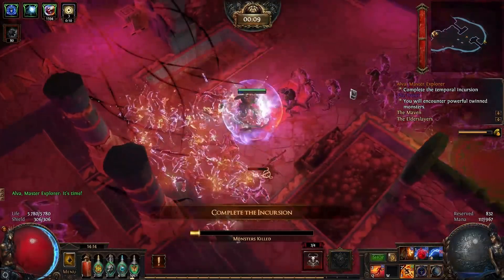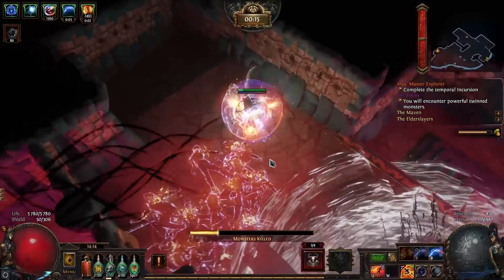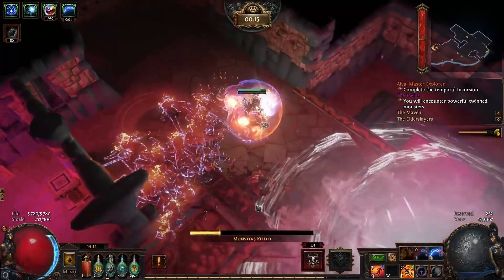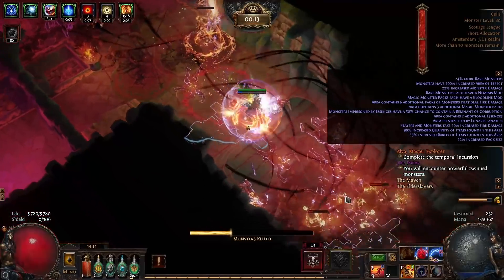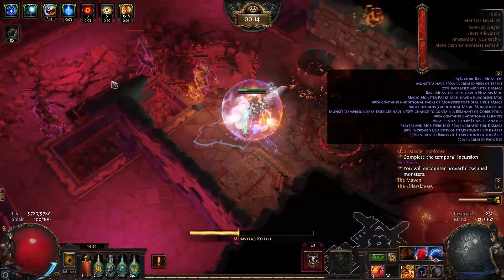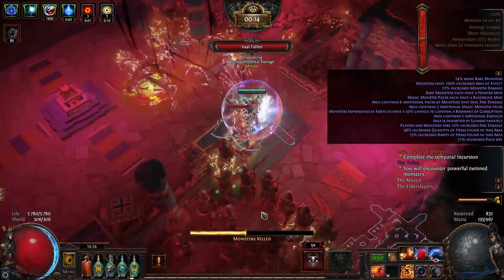This is a surprisingly tanky build, but it isn't hardcore-level tanky. I don't play hardcore, so you'll have to ask someone who does. Nearly all of my deaths were during Scourge encounters, but I think this build works super well for new players because even if you don't know what's happening on screen, you'll still automatically clear enemies because of Tempest Shield ignites.